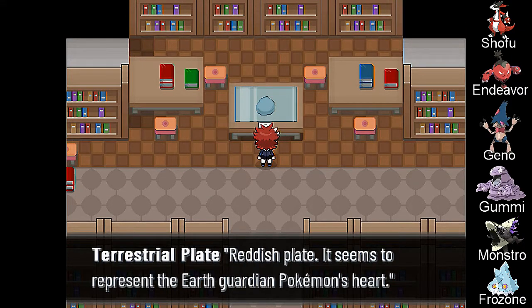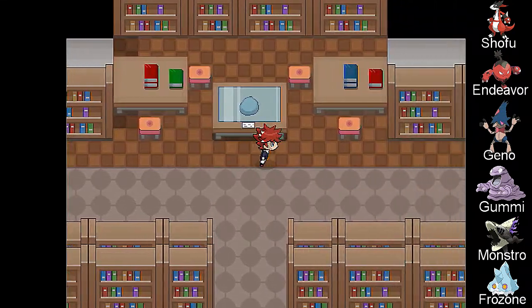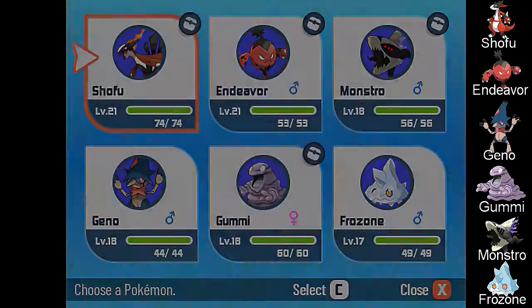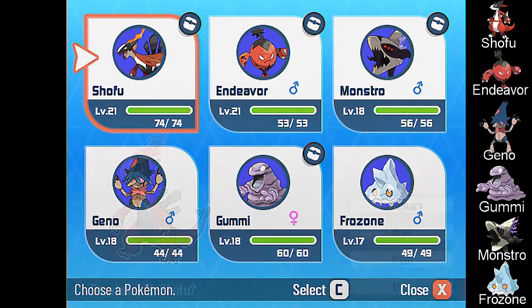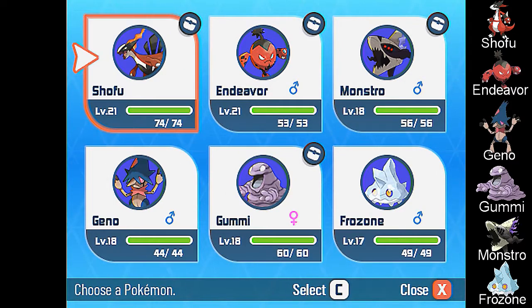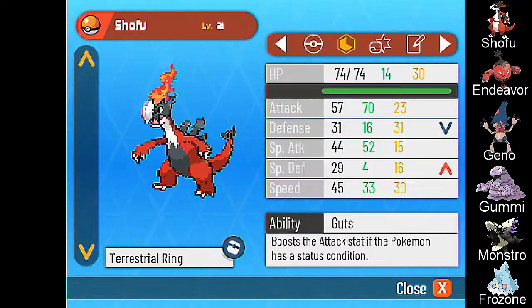What's this rock? Tresher plate — reddish plate. It seems to represent the Earth Guardian Pokémon's heart. Look at this Trishouts — now it's a next form? That's a very interesting way to do evolution. Only when the ring's on.